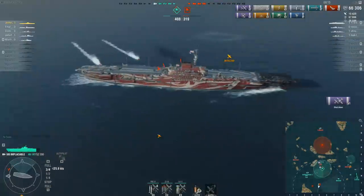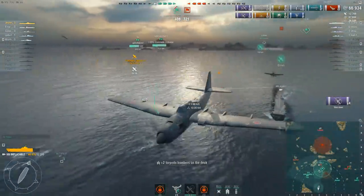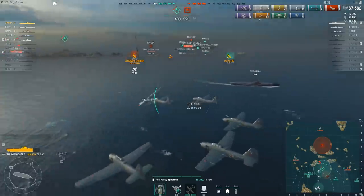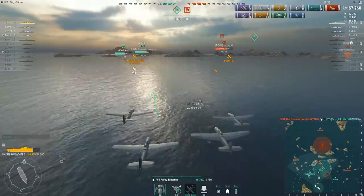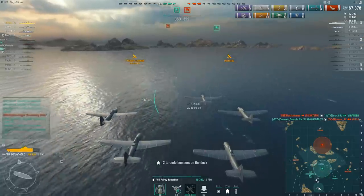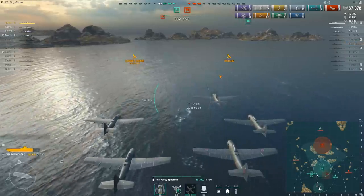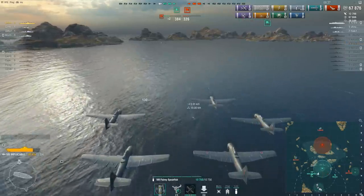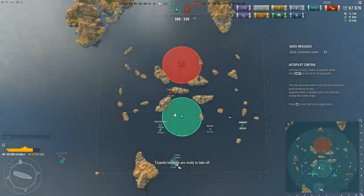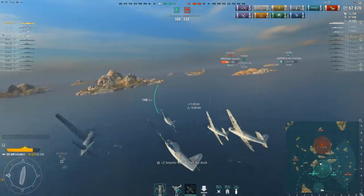Jester's ship is actually spotted right now — the enemy Furious has sent torpedo bombers over and they're being engaged by the combat air patrol. There are a couple of torpedo hits on the Fiji who thought he could get away with not being spotted. The torpedo impacts also tell us where the Fiji is. Jester drops the second set of torpedoes right behind him and gets another impact. He lines up for a third attack but the carrier is in trouble — back to the carrier. Those hits are from the Furious's torpedo bombers. The surviving Furious torpedo bombers are taken down by combined anti-aircraft fire from Jester's Implacable and the friendly Fiji. He's now got most of a full dive bomber squadron ready and is thinking about going after the Fiji to finish the job.